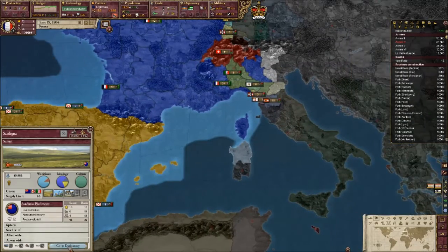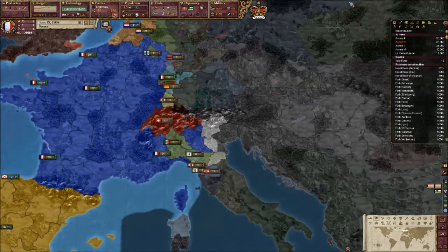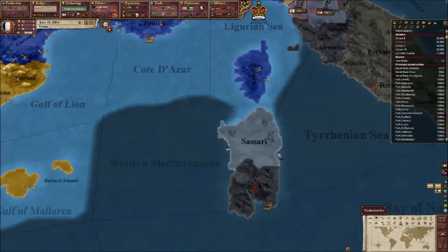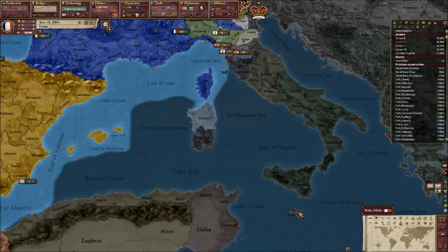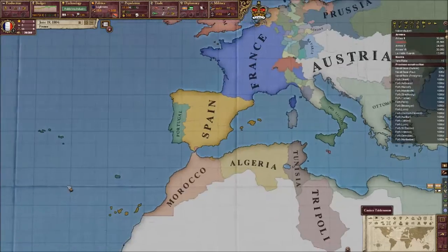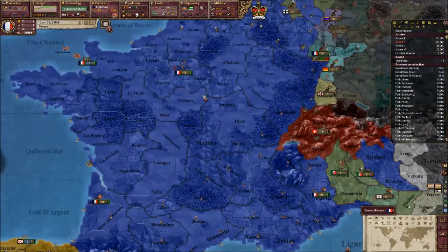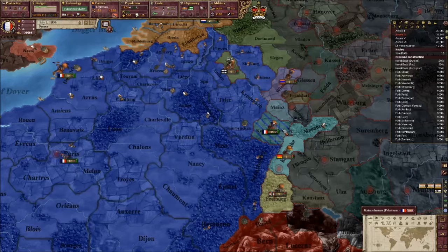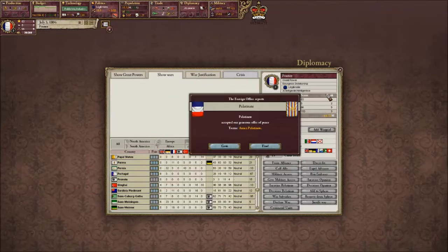The only thing that's really holding us back now is basically people being allied to Prussia or Austria. I'm going to take this province because Italy should realistically earn it, but if I take it first... and I'm probably going to try and take Malta as well — I think that'd be pretty handy. Will they accept peace straight away? They would.